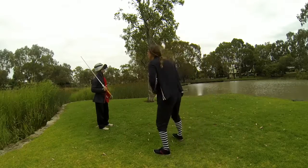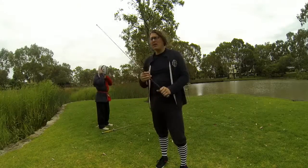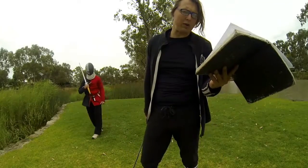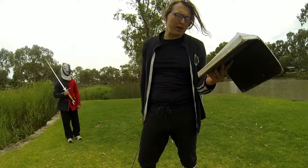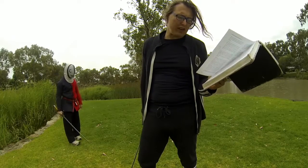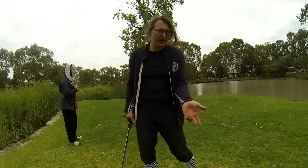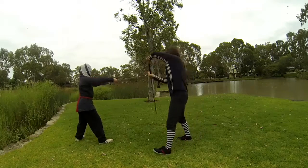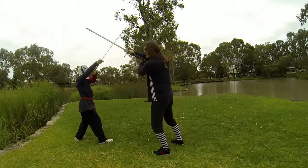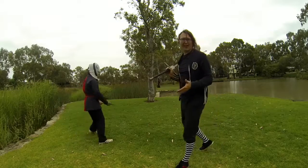It says: after you have broken through underneath with the rose, then strike with crossed hands. Or: after you've broken through below from the bind with the rose, then wrench his sword sideways from the other side with the short edge, so that your hands cross over one another in the air, strike deep with a short edge over at his head. So no mention of a cut from your opponent in that description.